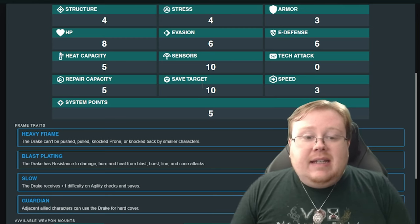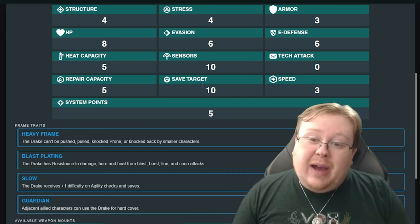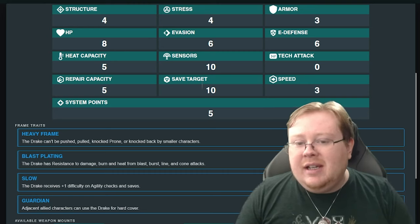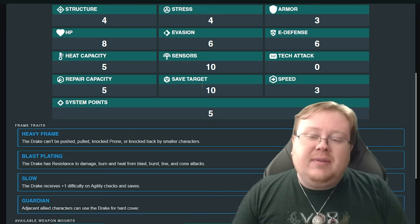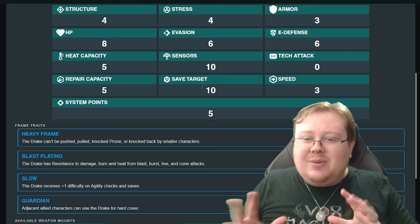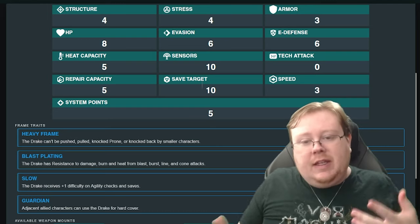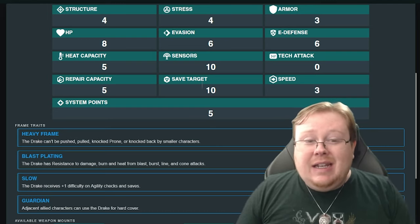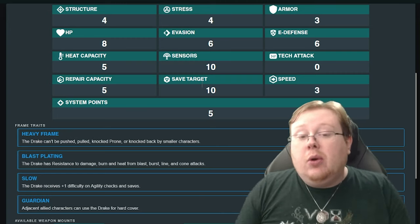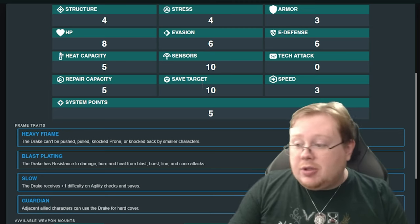The repair capacity is on the higher end of average as well, save target is average, and speed is below average at a measly 3 — the average speed being around 4 to 5. There are 5 system points, so this mech is not as customizable as others. But 3 armor and 8 HP base means that if you go into hull with the Drake, you're going to have a mech that's incredibly hard to deal with, especially considering the traits.